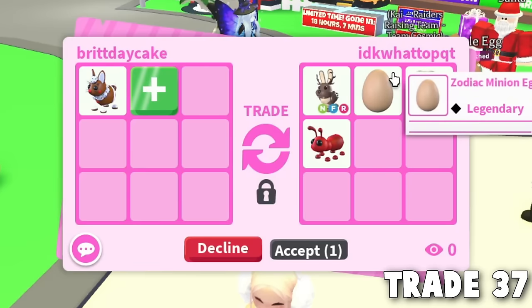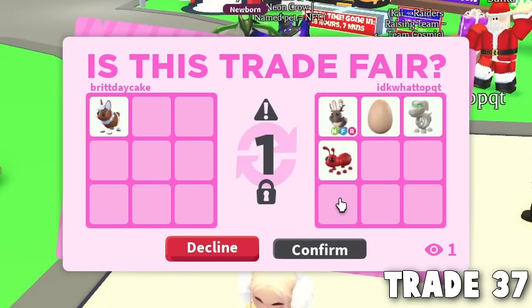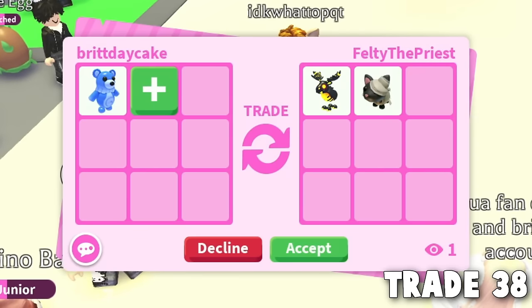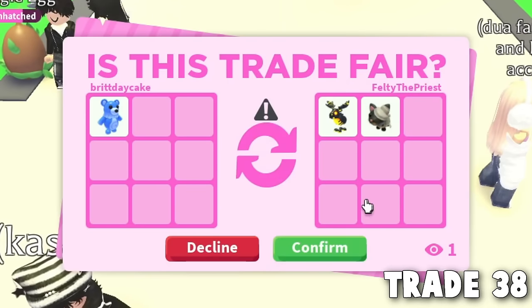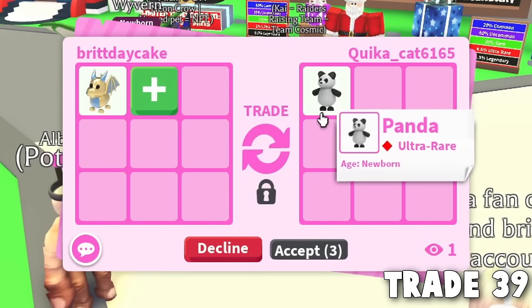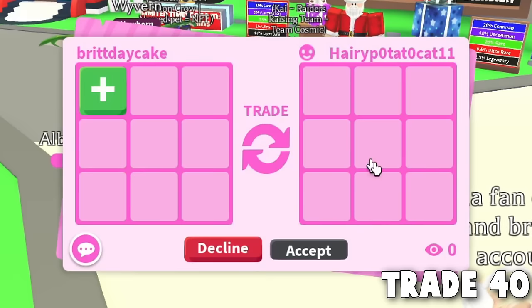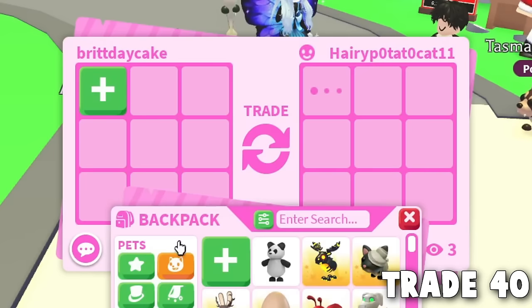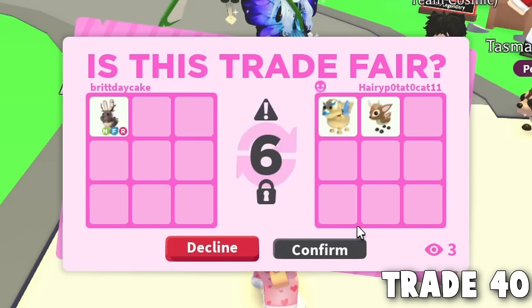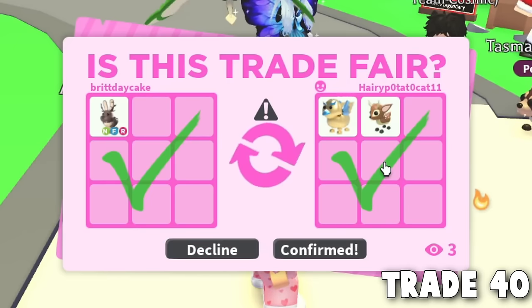Someone finally wants to offer for something specific — and their offer is crazy, giving us a neon pet for just a gingerbread hair. Thank you so much! Next, someone wants the Water Moon Bear and is being way too generous with another Magma pet. Finally trading the Water Moon Bear — and we got a Black Mummy Cat too. Someone traded us and gave a panda for our Golden Dragon — I think panda is a Robux pet. Then Potato wants the Neon Wolpertinger and gave us two legendaries for it. Thank you, Potato!